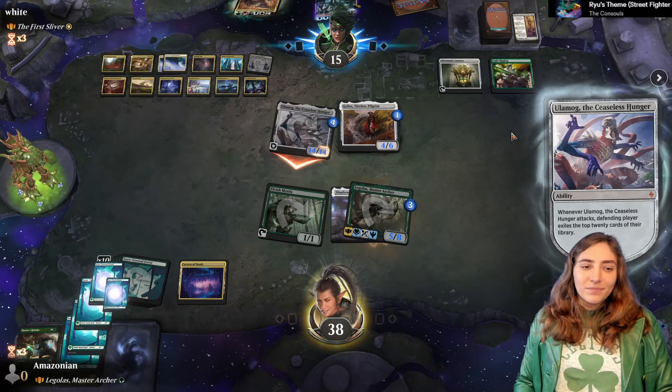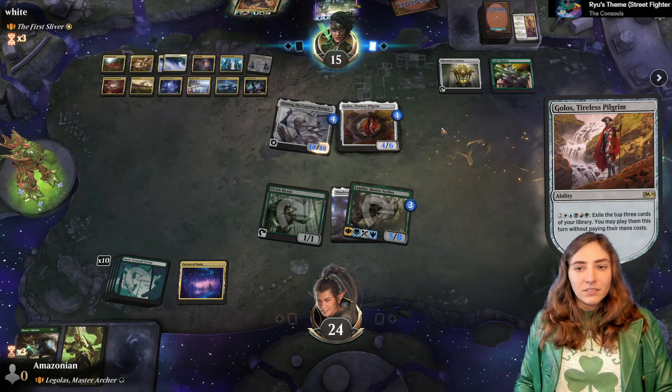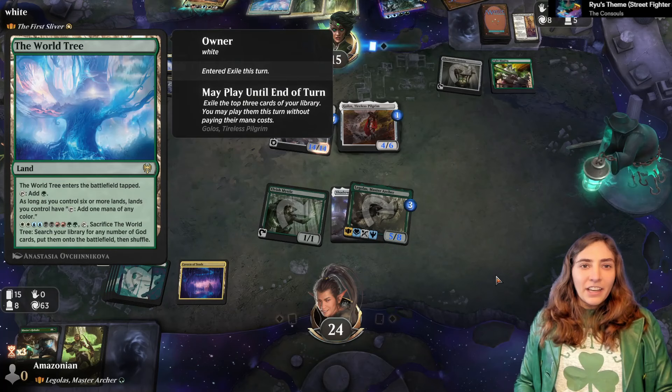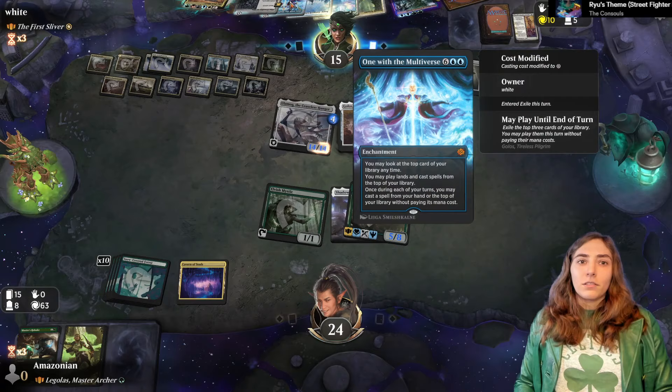At least if they cast a board wipe, I can destroy Ulamog. That's all I have going for me. They got a land, a land, and a land — told you they'd hit three lands. But now they can spin again. A land, infinite free spells, and reanimation.